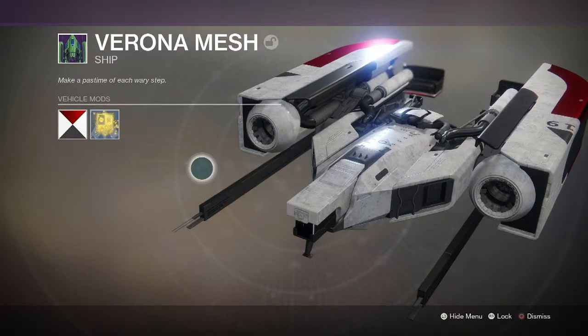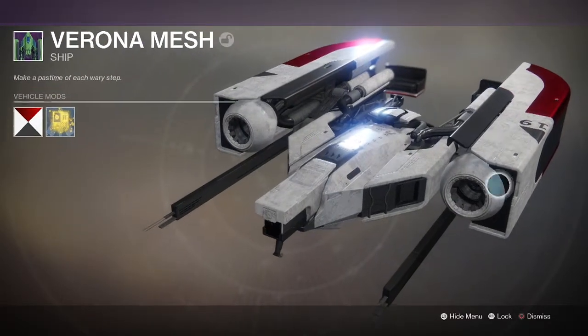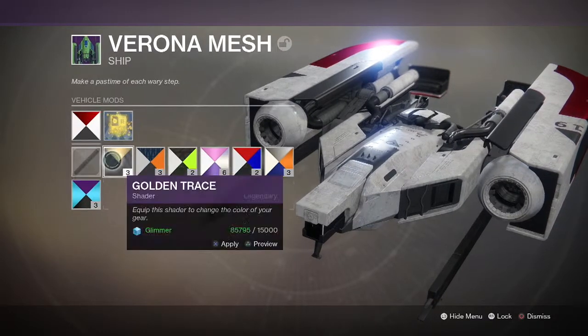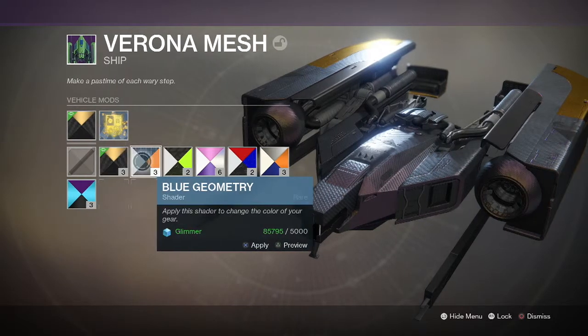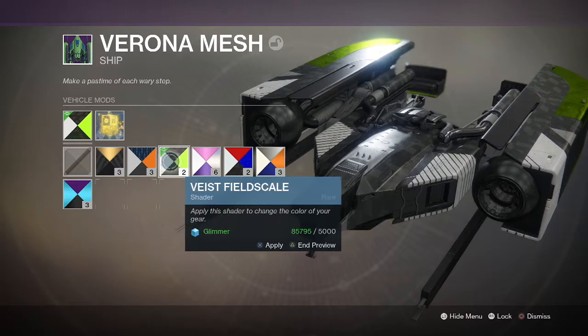What's up guys, today we are gonna be checking out this legendary ship Verona mesh. That's what it looks like — kind of looks like a transformer. Let me try some shaders on it. Damn, I like the black and the gold at the end, oh lit.